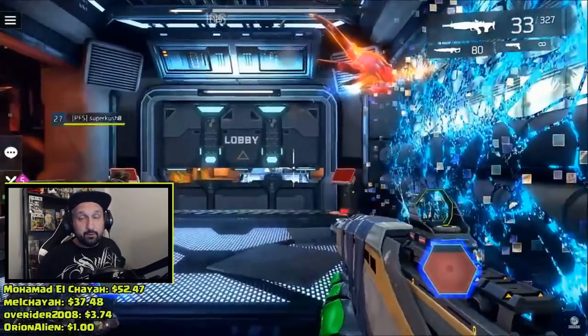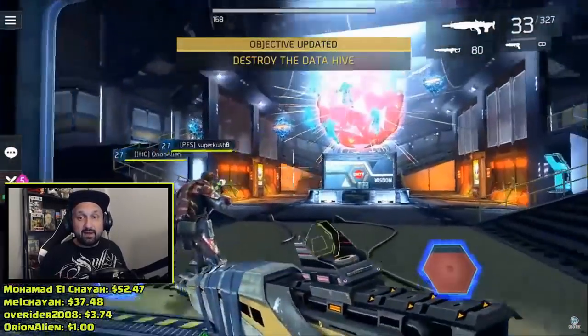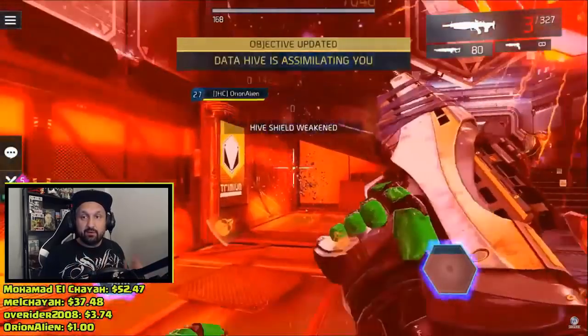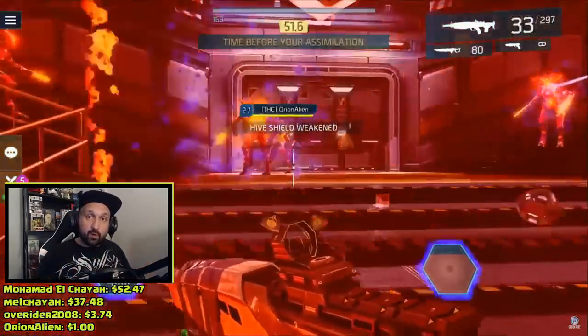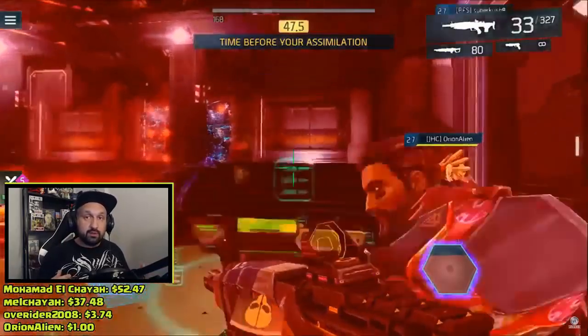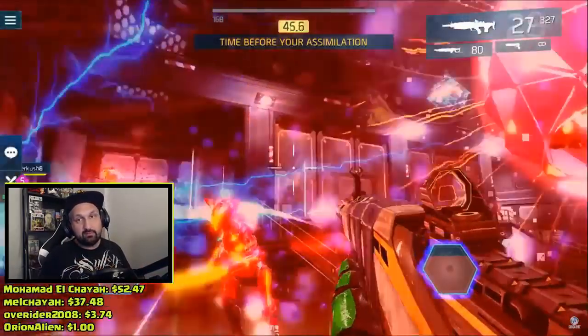You'll probably remember this spot — it's in Hive Mine, when you get to the first big battle with the clusters. As you enter, you shoot the cluster to start spawning the blinkers, then you go straight to the back of the room, all three guys together, and start shooting blinkers non-stop.